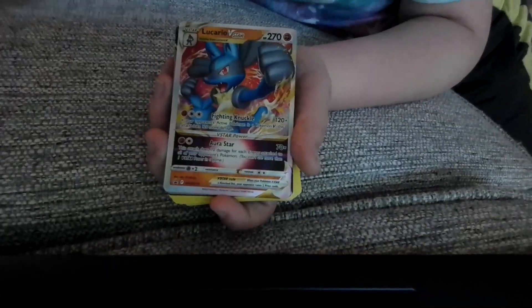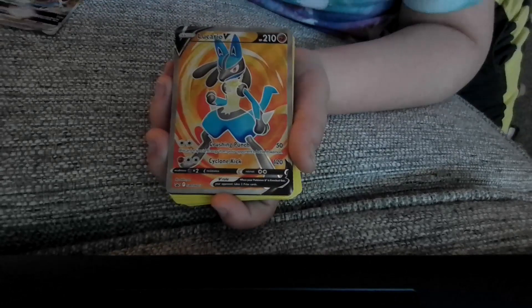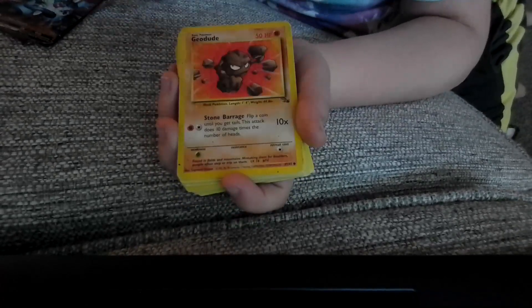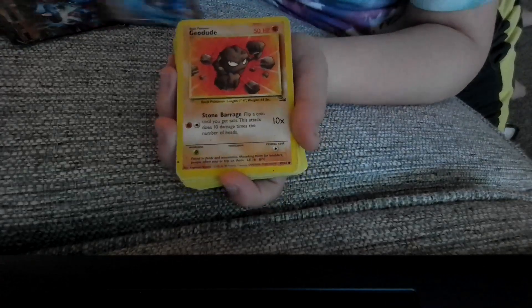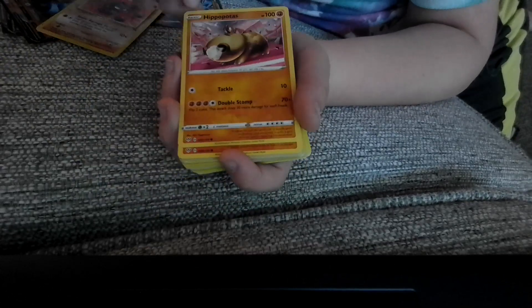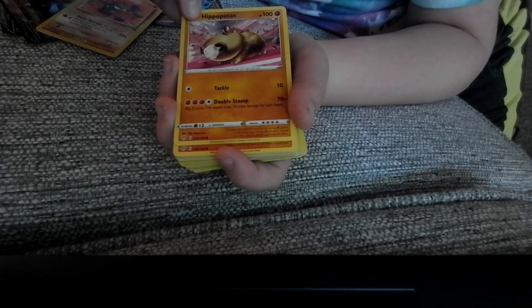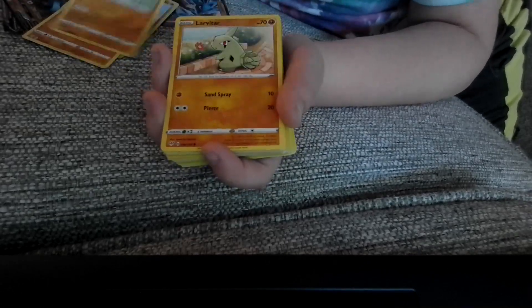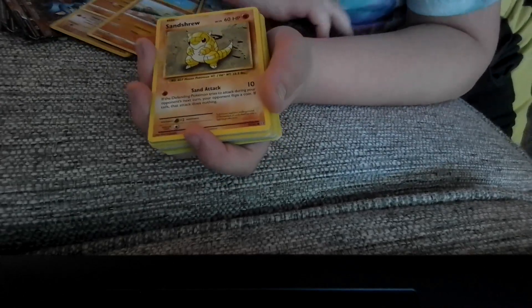So obviously we have the Lucario VSTAR, Lucario V, another Lucario V, and another Lucario V. We have a Geodude from Fossil — I never knew I had this card, it's from the Fossil set, the third set ever released. We have a Hippopotas, a Trapinch, another Trapinch, a Pupitar, a Larvitar, a Hitmonchan, a Mudsbrae, another Pupitar, and a Sandshrew.